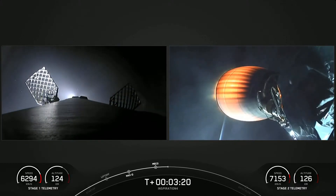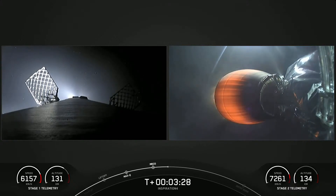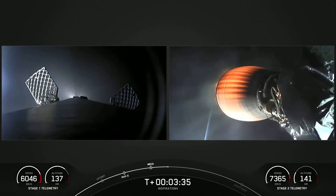The first stage booster, there on the left-hand side of your screen, is making its way back down to Earth. The grid fins have popped out to assist with steering. It will be making a landing attempt on our drone ship, Just Read the Instructions, which is parked out in the Atlantic Ocean.